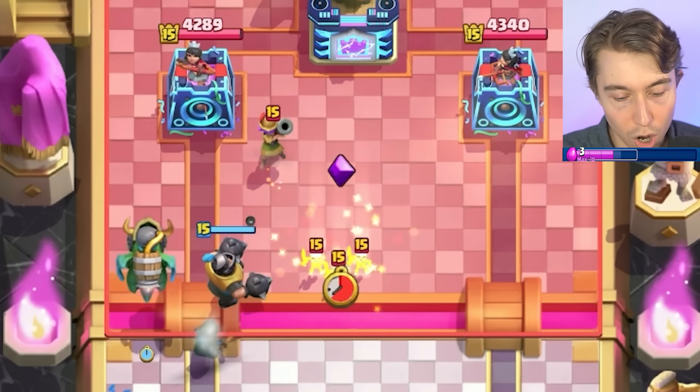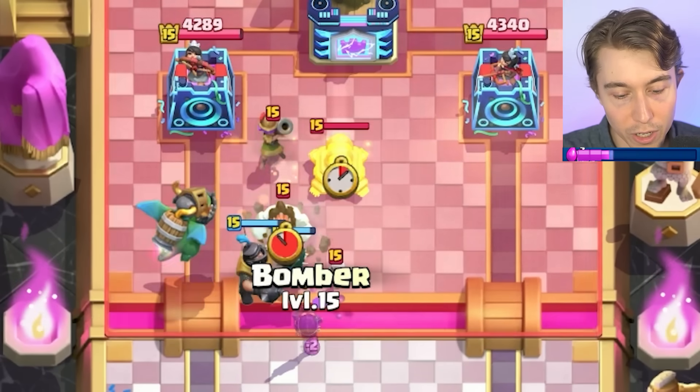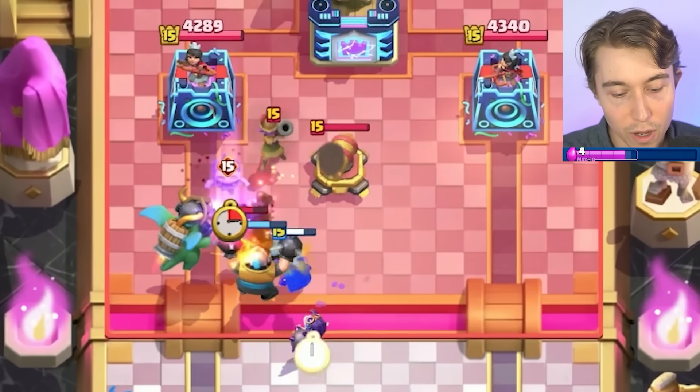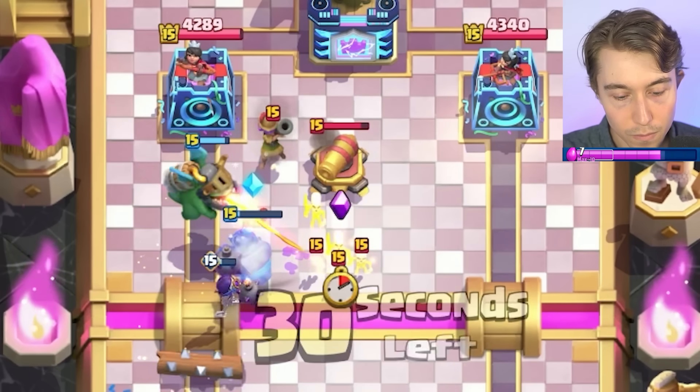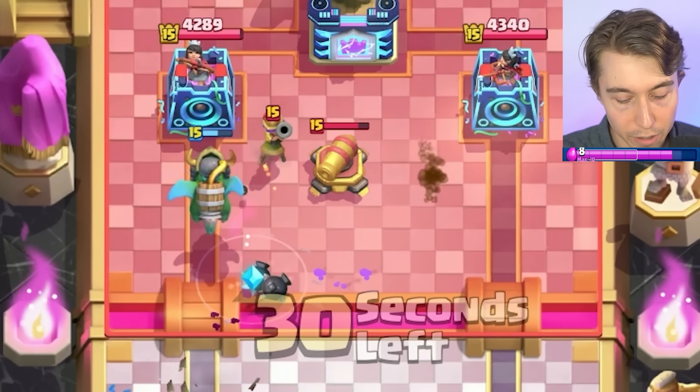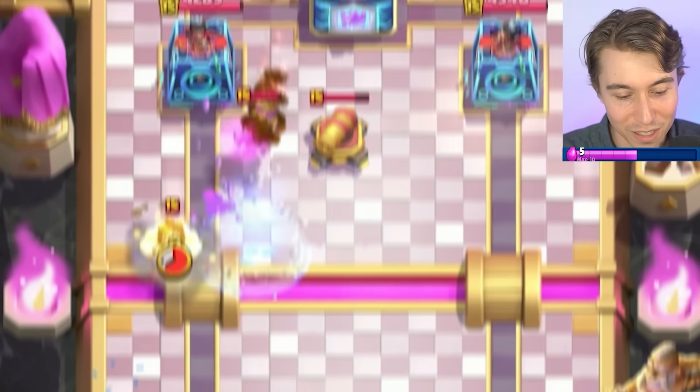I think it's probably ideal to go Evo Bomber here and splash onto his stuff — maybe hit the Ice Spirit and the Tower. That did not work. Feels bad, man — that was really funny that it didn't work.